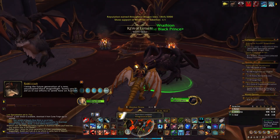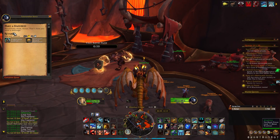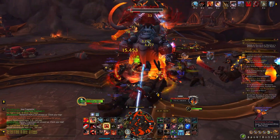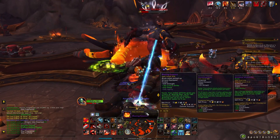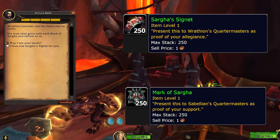You can pledge allegiance to one for the week and turn in a key, complete weekly quests, kill the rare enemy spawns in the Obsidian Citadel, and farm key fragments and casings to turn in further keys an unlimited amount of times. Also, some enemies will drop rare items which can be turned in for rep rewards.